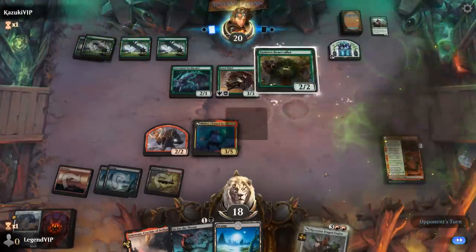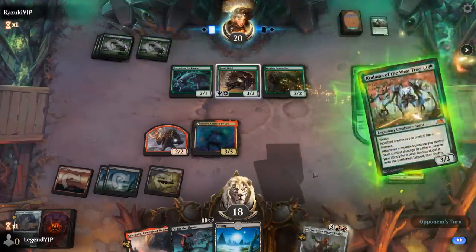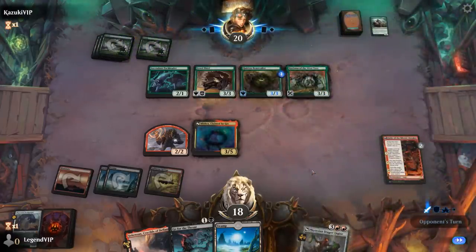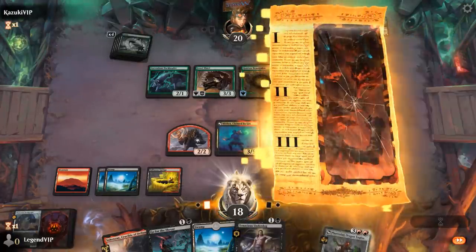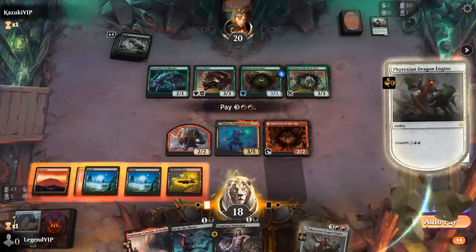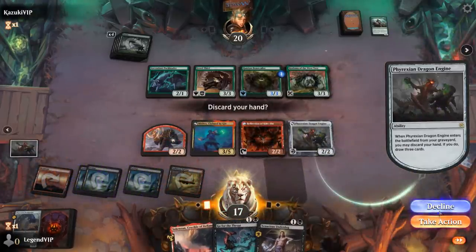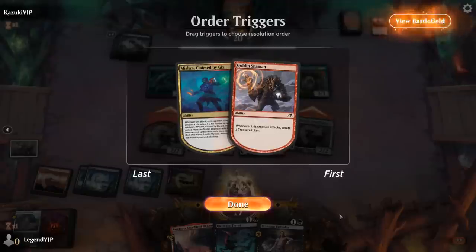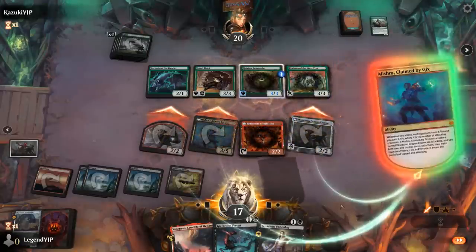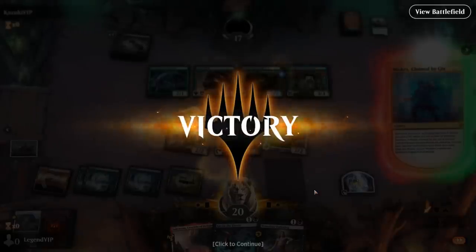Can our opponent find an answer? Beast Scholar is not it. There's a Kodama. I don't really want to discard my hand, but I'll gladly attack and send in the Shaman too. Our opponent concedes before we even get the Mishra trigger. When will we ever get to see it in action? On to the next one.